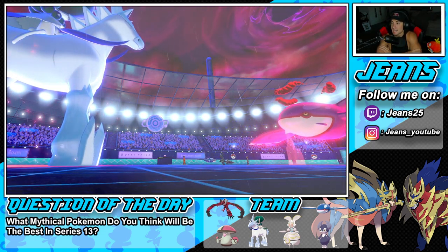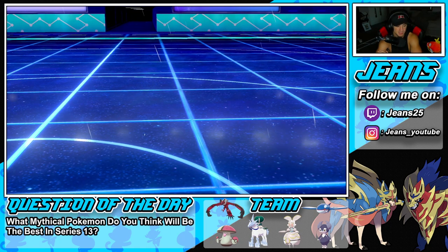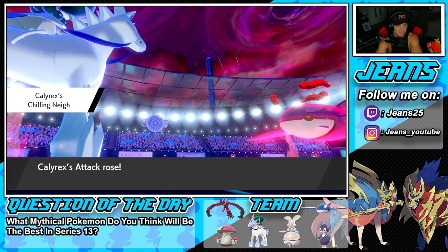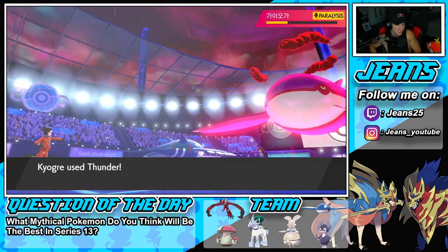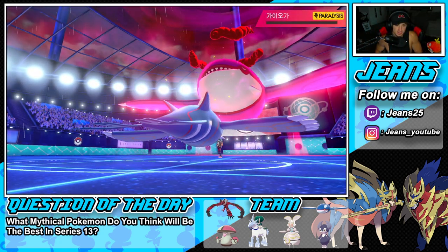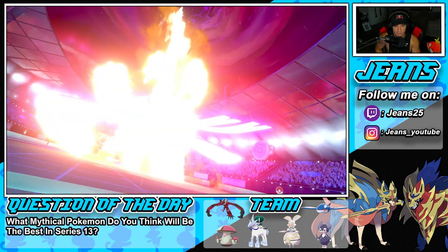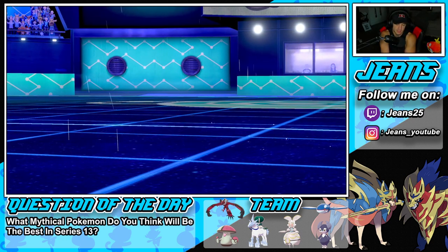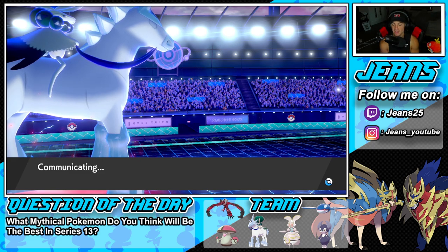Kyogre is now slower due to Paralysis but gets another free turn as it misses again from Para! RNG doing me so well - Thunder KO on Kyogre! That might be game. We have one more turn left in Trick Room, which is huge. Calyrex clutching up, Kyogre clutching up with the big-time Paralysis. Even without the RNG we were boosting Special Defense and soaking up really well.